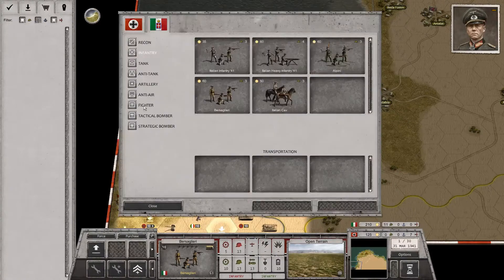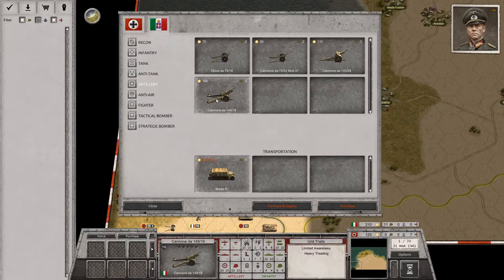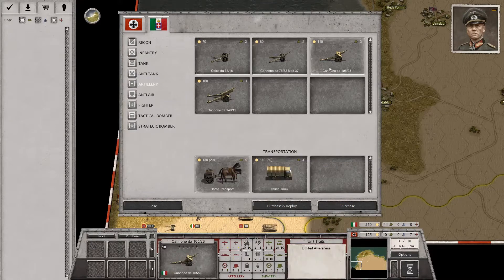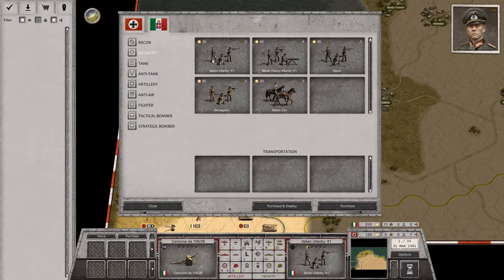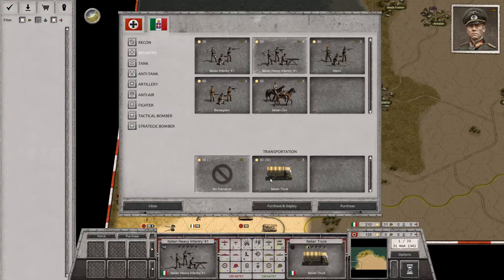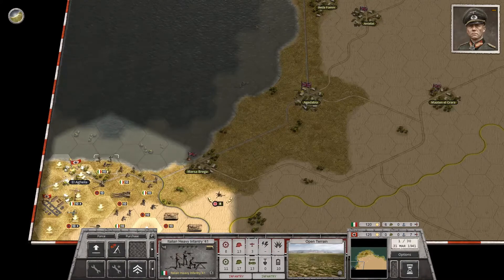Let's see if I can get one more thing for the Italians — maybe some artillery. That's the big one, and we can get it. Actually, no, we cannot — it says we can't afford it. You know what? Let's just wait on that. But let's give them trucks too. All right, that's enough. Let's get started.